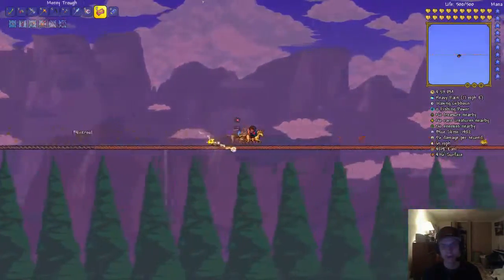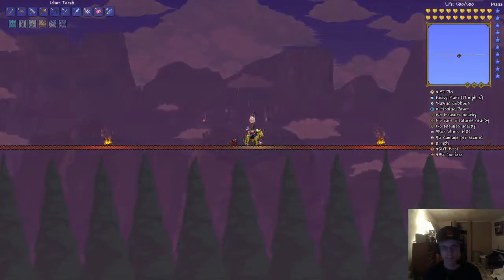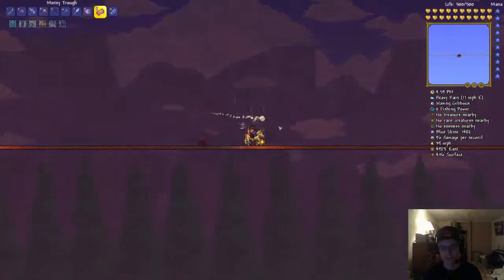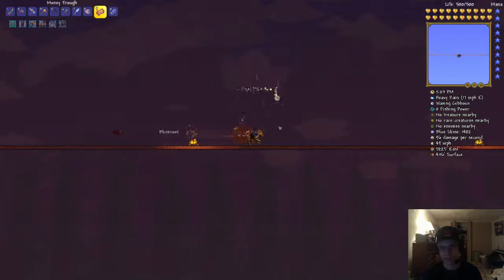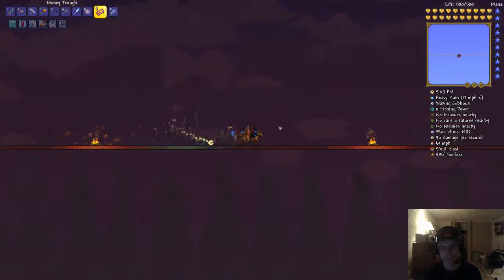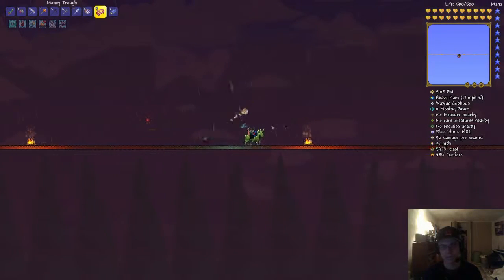I also learned that you can make your light thing go up and down just by using the directional pad. You can go up, down. It's like it's following another strange plant. So many strange plants — it's out of control.